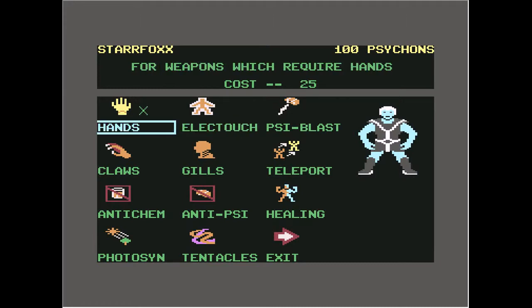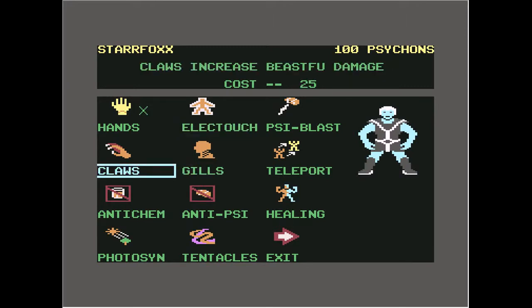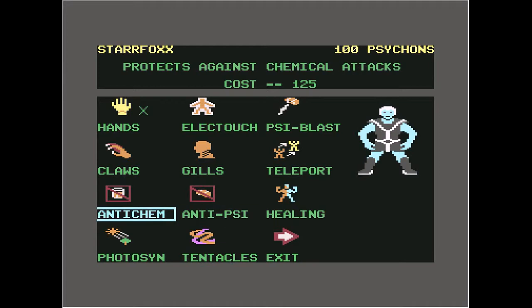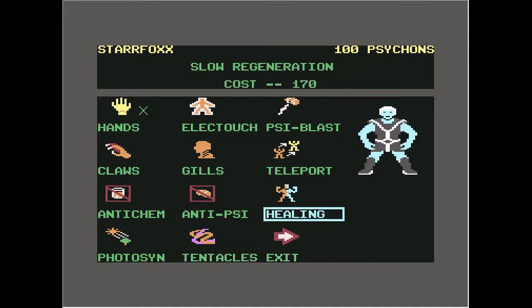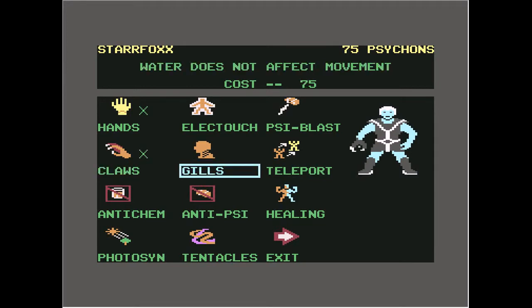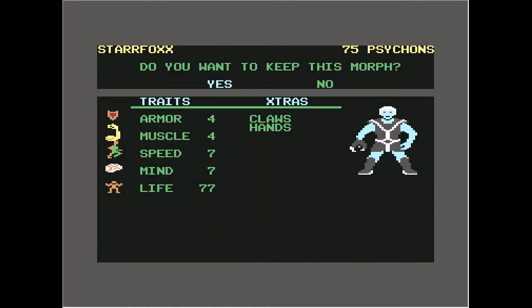Oh seriously, we've got nothing. Electric touch, gills, claws — well, that would give us something at least. Teleport — oh, that would be kind of cool. Healing. Slower generation. Photosynthesis. Tentacles. We'll give them claws. Waters affect movement — that would take the rest of our money. He'll be attacking with his claws. I guess we'll keep him. Type in a morph name — I don't know... Blue Dude.